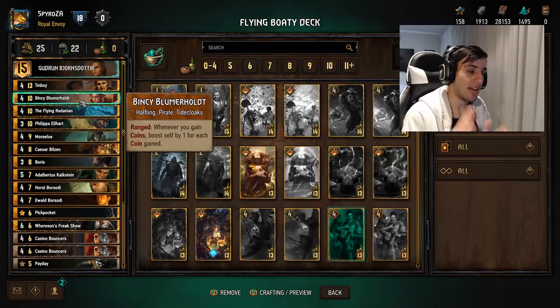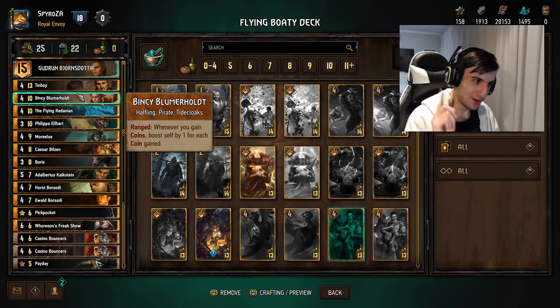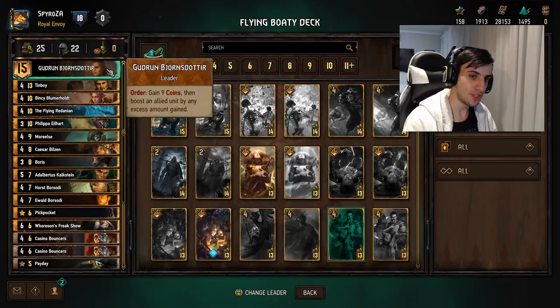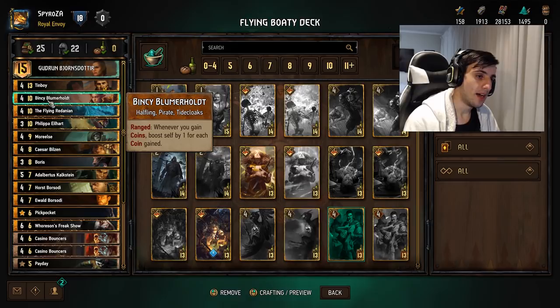The next thing we have is Binky, and this card is nuts. If your opponent doesn't have a tall punish, this card is very easily 20-30 plus points — it can go insane. So what this card does is whenever you gain coins, boost self by one for each coin gained, which synergizes really well with Gudrun because your leader ability gives you nine crowns. If you play this card and then your leader ability, you gain nine crowns immediately.